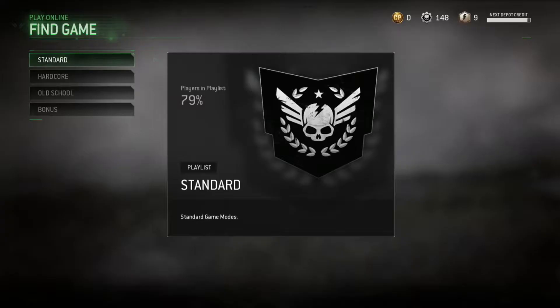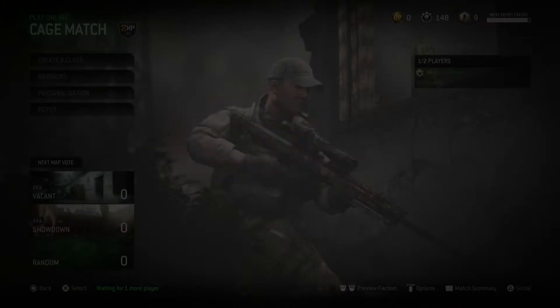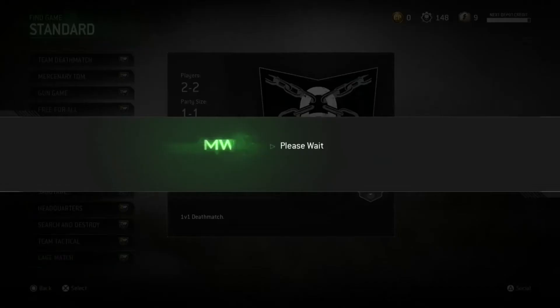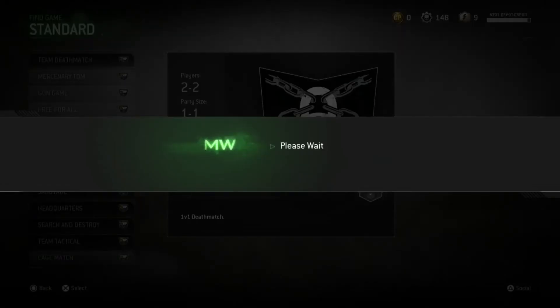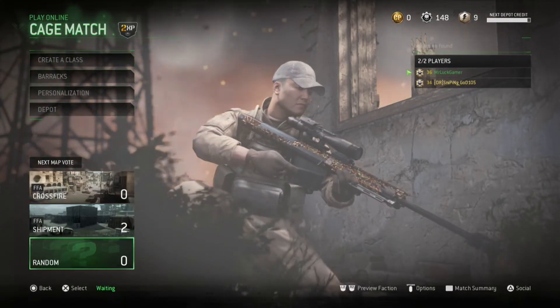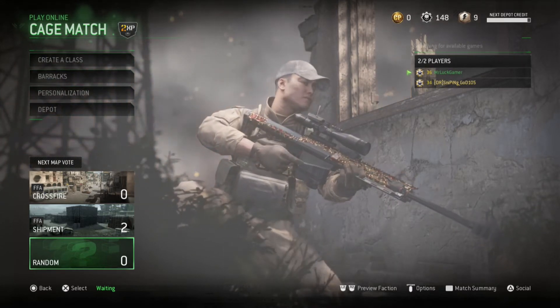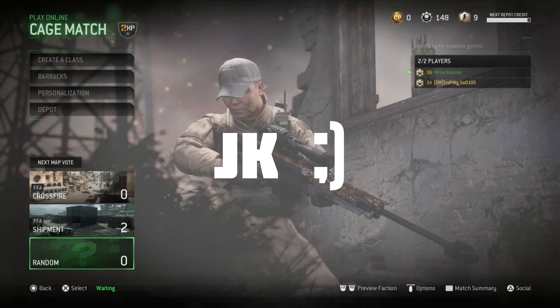I'm gonna show you guys an example. It took me a couple tries to get it down but it should be pretty easy. So I'm just gonna do this right now: one, two, three, four — and it says 'please wait,' join. It works when the other game modes go gray. And boom, we're in the same cage match. This is legitimate. I've been doing this and I've been having a little bit of fun with it — maybe even take some shots in a trickshot mode or anything else of that sort.